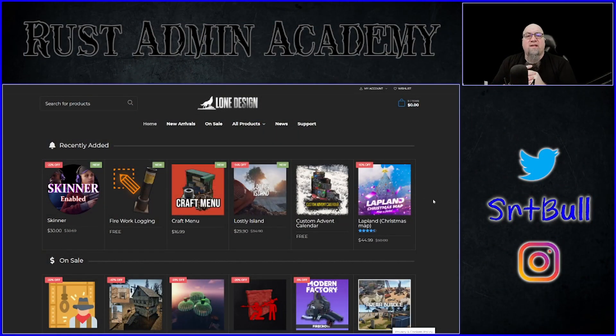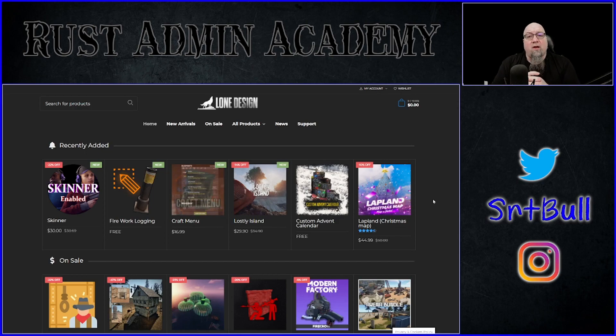Today we're talking about a plugin called Skinner. It's available from loan.design — I'll put a link in the video description below. It's written by Whispers88 and it is definitely considered a premium plugin. At the time of recording it's already discounted, and Whispers has offered me a discount code just for my viewers that earns you an extra 15% off. Right now it's already at 22% off, and my promo code gets you another 15% off on top of that — the discounts can be stacked together.